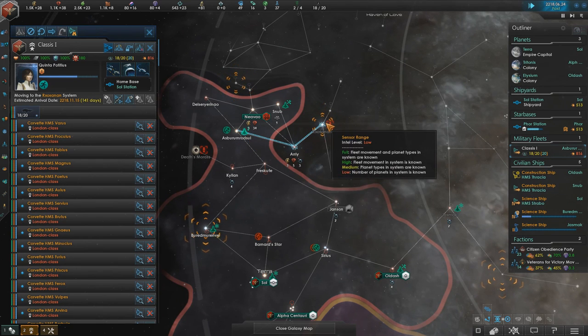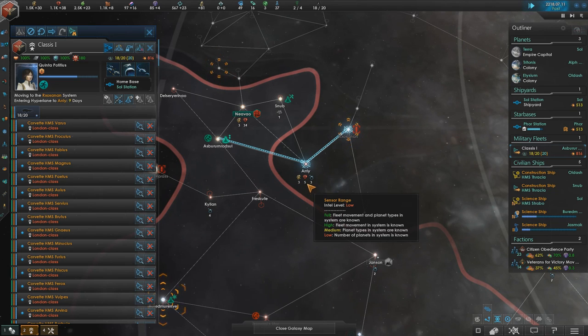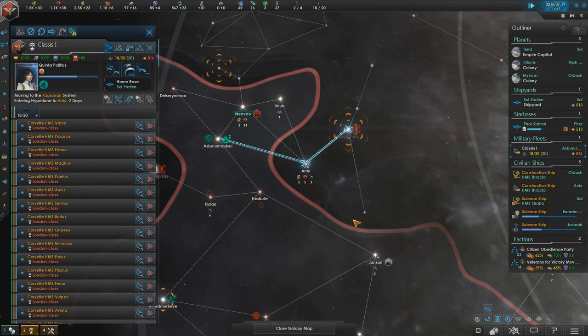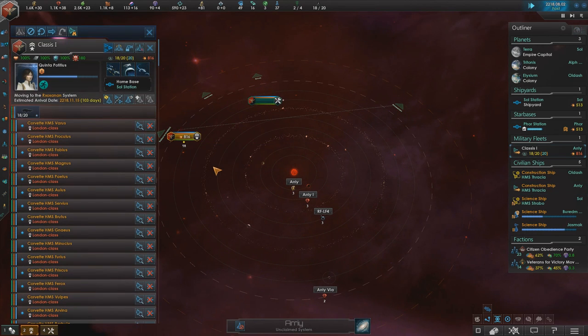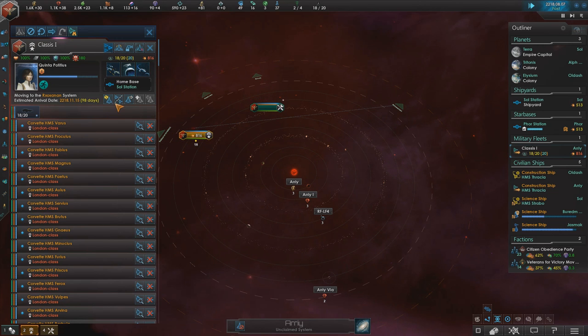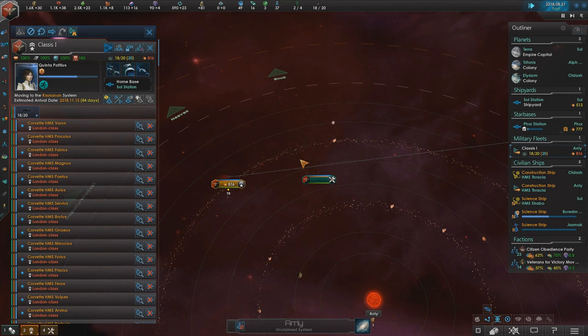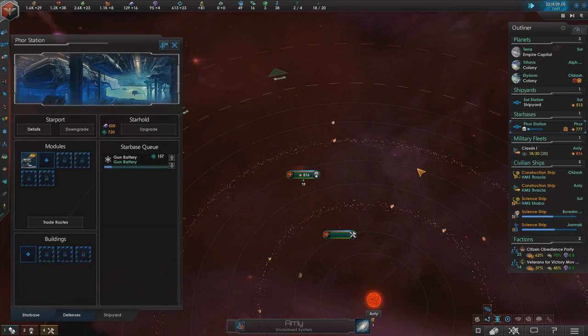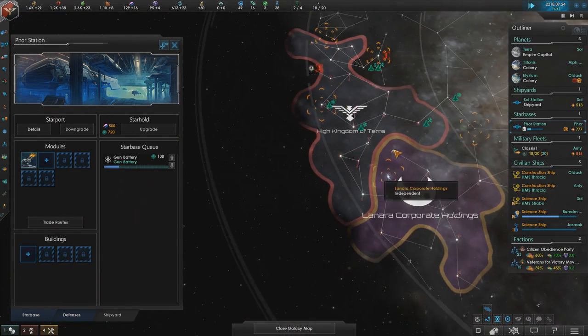Now this fleet is moving in towards taking out those guys. We're inevitably going to take some losses taking on a battleship with corvettes, but I'm hoping we can still win it. We still have eighteen ships while they have only three or four, so we'll win through numerical superiority if nothing else. The first gun battery on the forestation is done, bringing it up from about five hundred strength to just shy of seven hundred eighty.